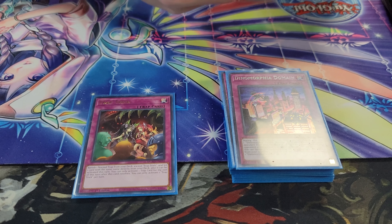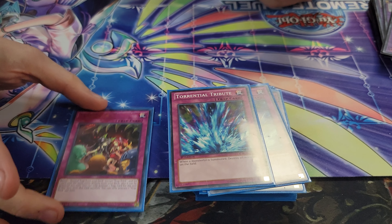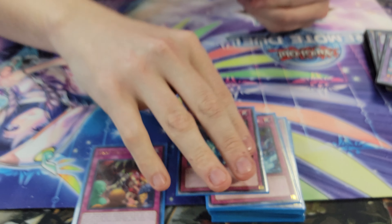Two Torrential. I love Torrential actually, because it destroys your monsters so you just float more. You don't really get destroyed.